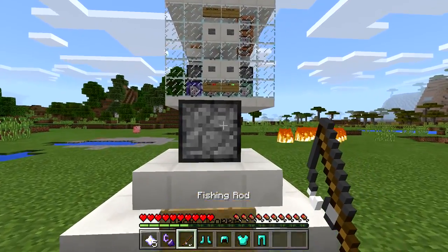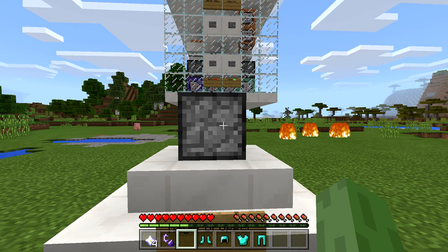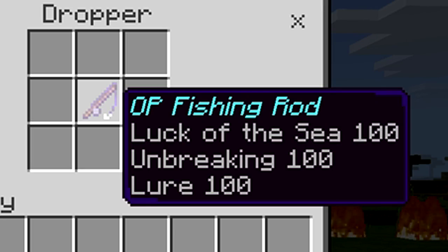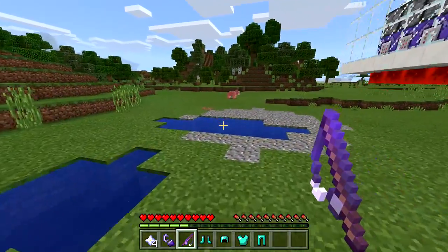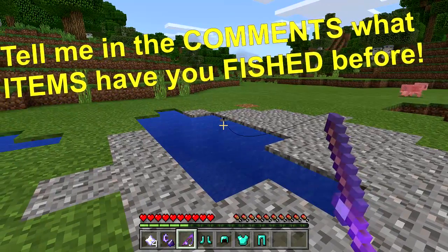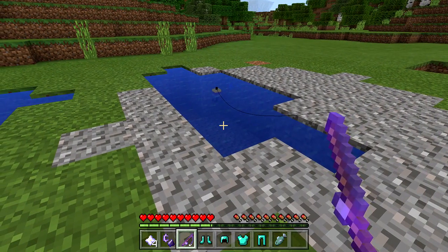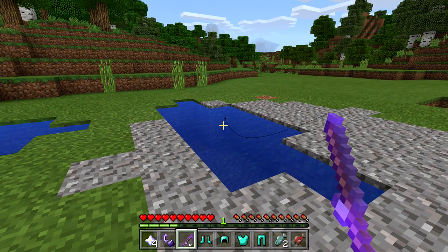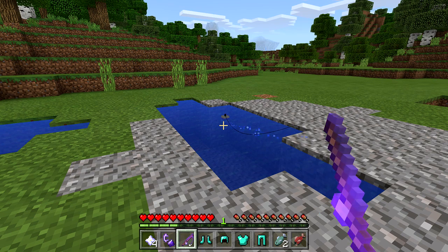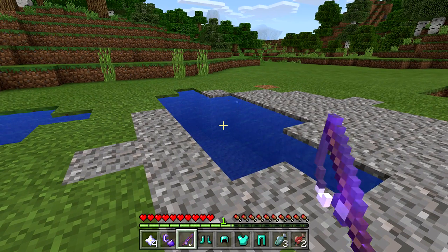Let's go for the fishing rod next — hopefully this one's a little cooler than the flint and steel. We're gonna toss it in there, count to three — one, two, and three — and grab that little guy out. We get Luck of the Sea 100, Unbreaking 100, and Lure 100! Let's use this pool of water — fish just keep coming so fast because of how powerful the lure is. Do you see how fast that is? Literally guys, fish just keep coming — you do not have to wait at all. That's actually insane!